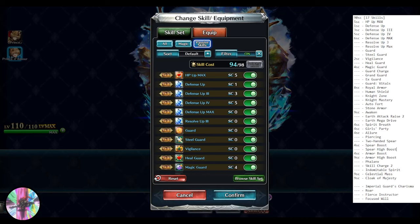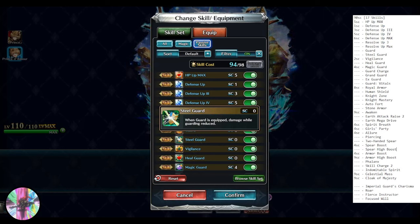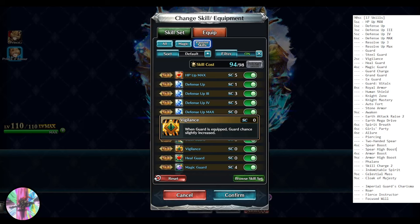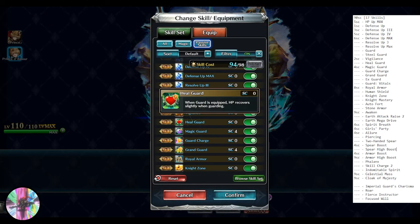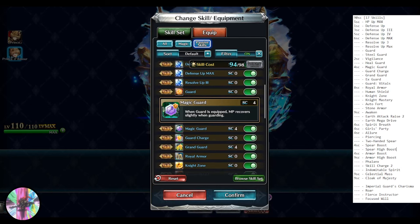I'm also adding HP up max for a 20% HP boost. He has resolve up three and resolve up max in his kit — both 8% and 15% to defense and mind. He does have guard and steel guard in his kit — guard being a 10% chance to guard, steel guard being 50% damage reduction while guarding. I'll add vigilance for another 10% guard rate. He also has heal guard in his kit, which is one of the main components of a full guard build — getting healed whenever you guard.